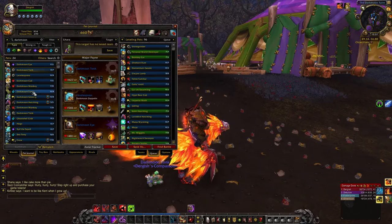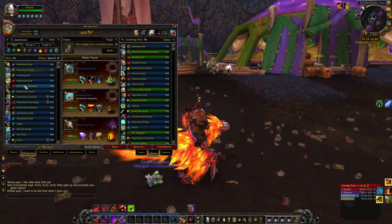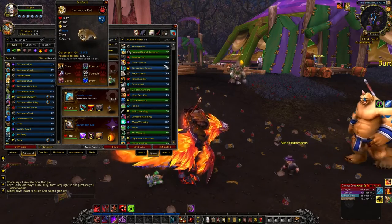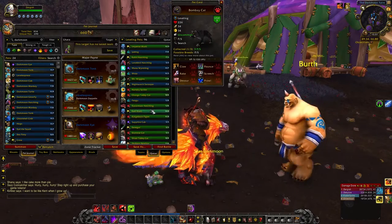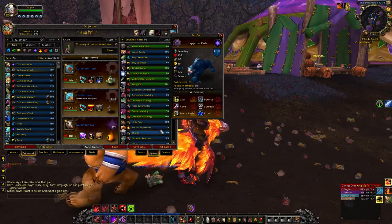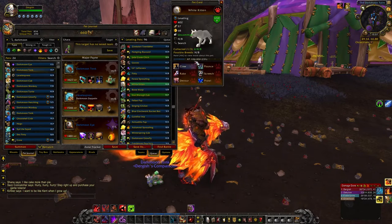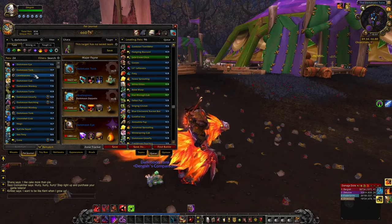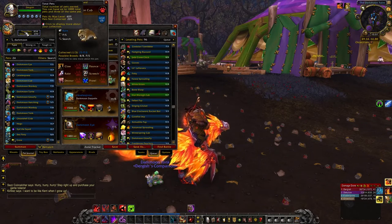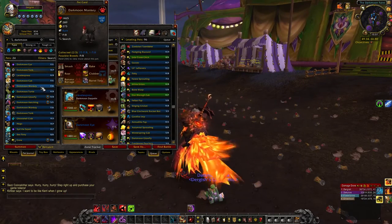As for the other vendor pets besides the Tonk and Zeppelin — the Cub has the exact same moveset as every single cat in the game, like your Bombay Cat or White Kitten; they all have the exact same moveset. So if you're a collector, add him to your collection. He's not that expensive on the auction house — you can buy him with tickets or snag him off the auction house.